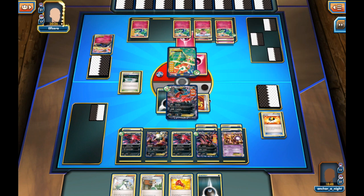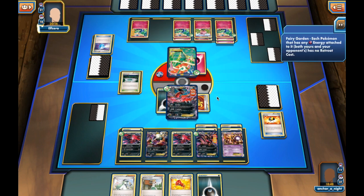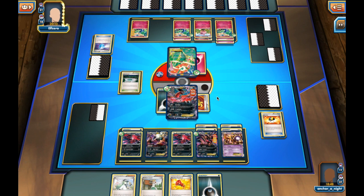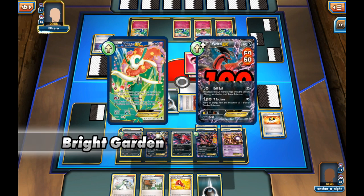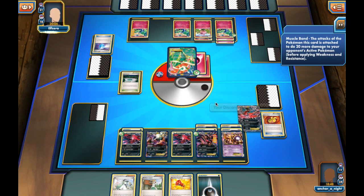My opponent is going to use Fairy Transfer, moving all the energy off of Flowgrass. We'll probably see a Max Potion — and we do. The energy goes back onto Flowgrass, and we see Bright Garden for the knockout, tying up the prize race. I apologize — I mixed up Bright Garden and Fairy Garden.